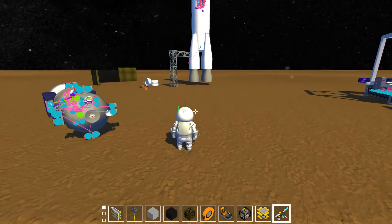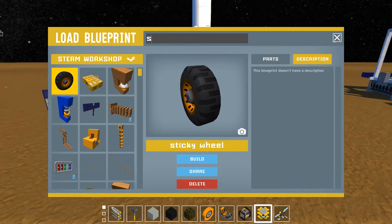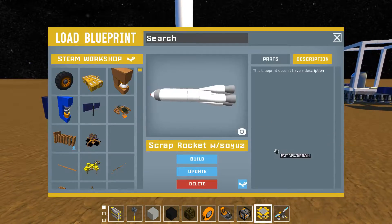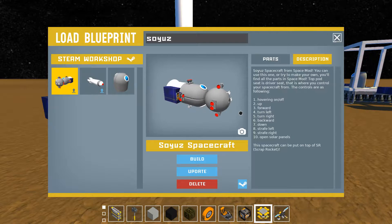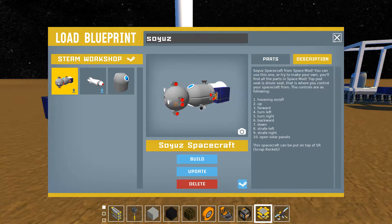You can download it from the workshop — it's called Scrap Rocket, as you can see with a Soyuz, because it has that vehicle inside. You can also download that vehicle from the workshop. All links are in the description of the mod.